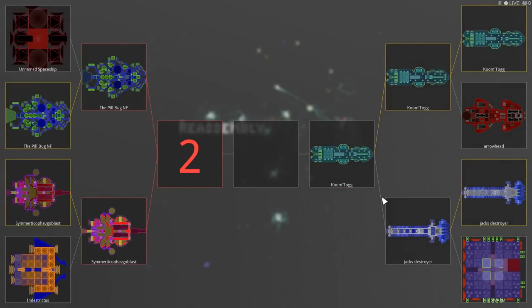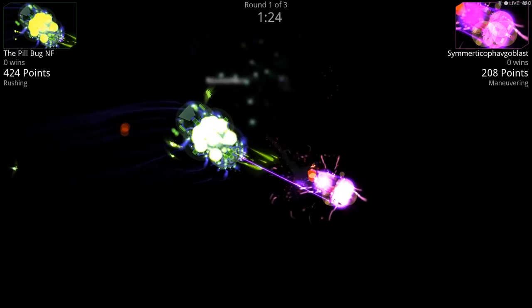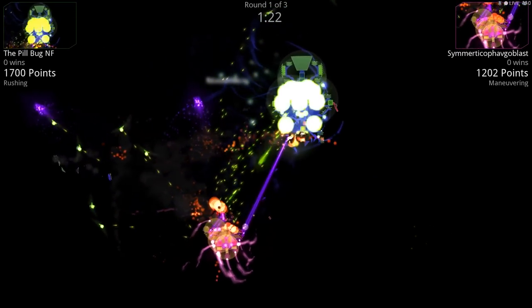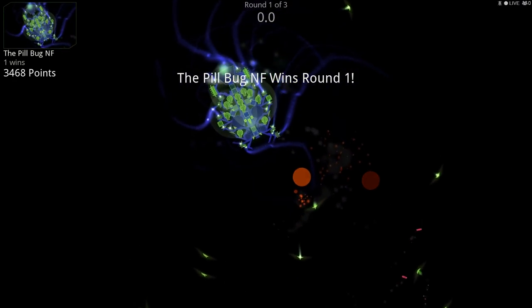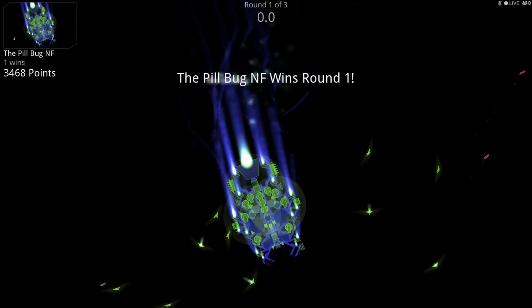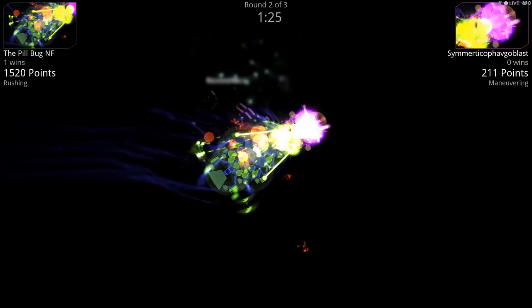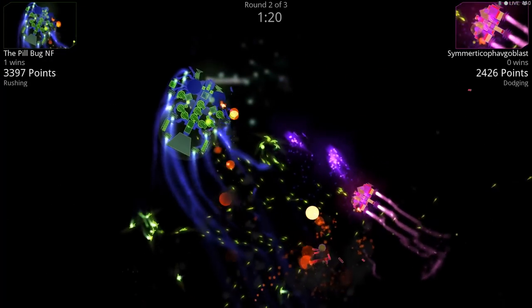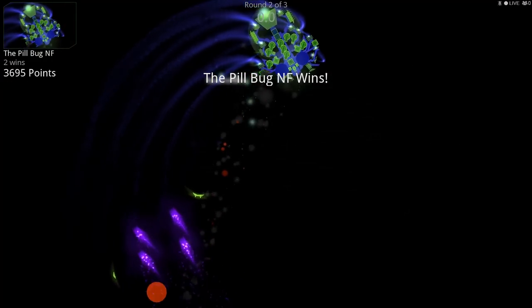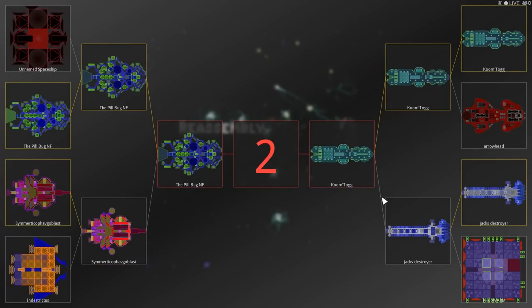Pillbug versus Symmetrical Phageoblast — my two designs. I think the Pillbug should get this; it's a little more well-balanced. Pillbug won it. Pillbug's got rails — long-range railguns. If I was flying that I would run away. And that's it — right to the bitter end there, Symmetrical Phageoblast. The Pillbug against Coomtog — I think Coomtog, you are going to cream my ship. This is exciting!